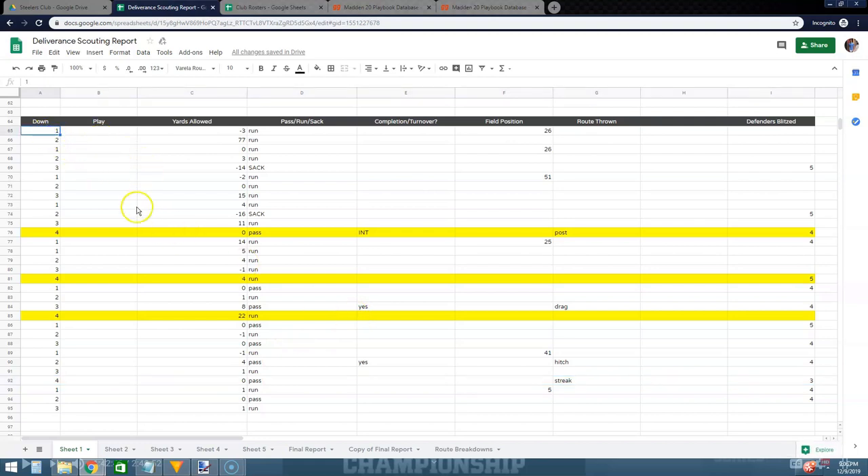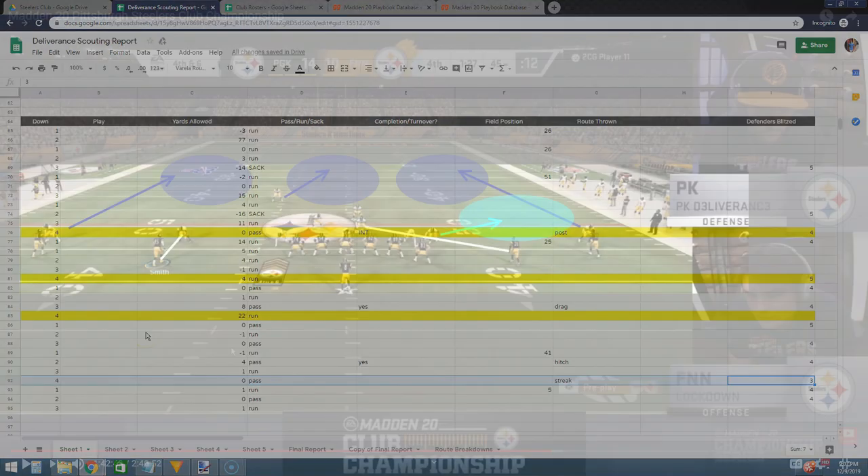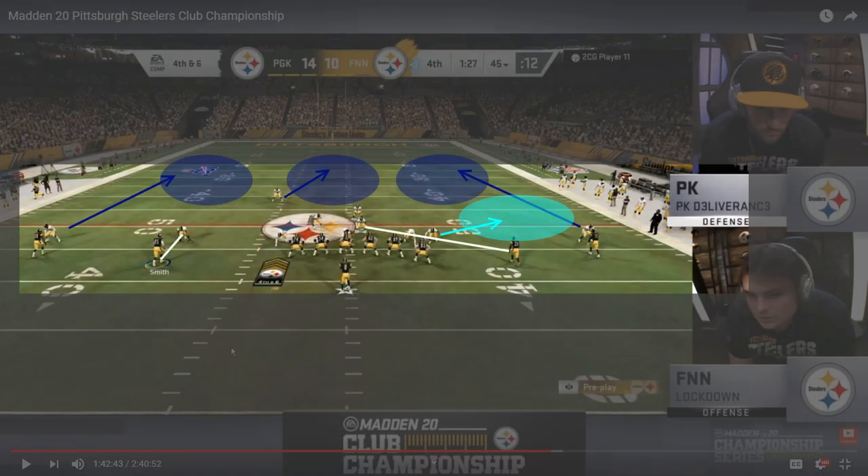What I really want to focus on is his defensive play sheet from the game against Lockdown. The highlighted rows are all fourth-down attempts. On one fourth down he got a pick — Lockdown tried to throw a post route and Deliverance rushed four guys. On another, Lockdown ended up running the ball with Deliverance rushing five — that was a scramble. Then Lockdown ran the ball, got 22 yards and the first down. Most importantly, every single time Lockdown dropped back to pass, Deliverance was rushing either four or five players. The one play all game where he rushed three was on this play — the biggest play of the game.